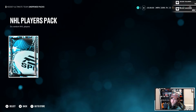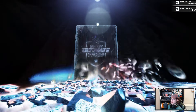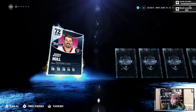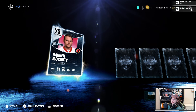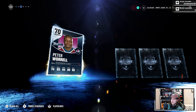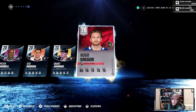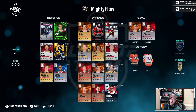Our final pack from the pre-order bonuses is an NHL Players Pack - six random NHLers, apparently can be bronze and silver cards this year. We also have 4600 HUT points we'll look at next. Jody Hull is an icon - okay, these seem to be all icons. Darren McCarty, Peter Worrell, Stu Grimson - former Mighty Duck - Grant Jennings, and a Noah Gregor. That's weird that I got so many icons, kind of crazy.